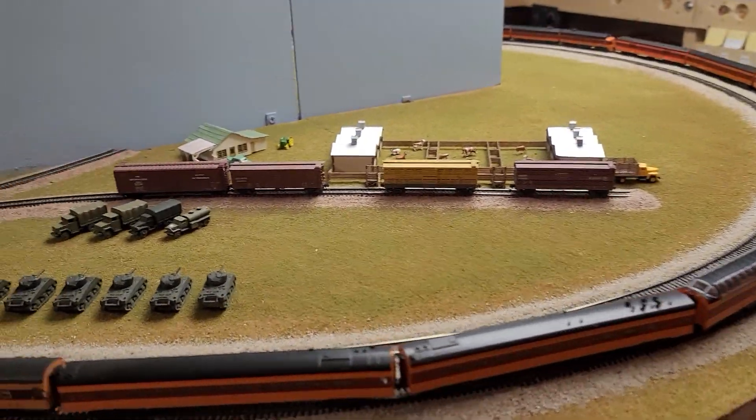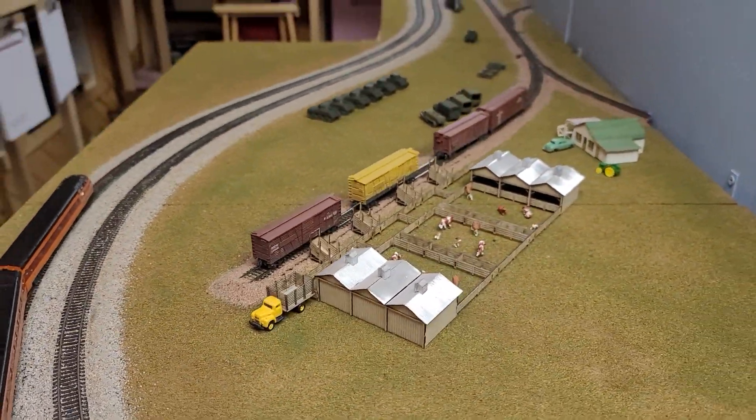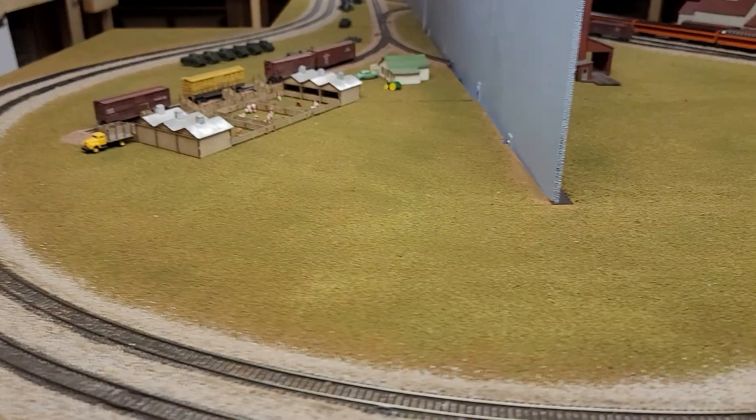The two trains running around are the Olympian Hiawatha and the Morning Hiawatha. This is the Olympian. Cows are populating the stockyard here and there are tanks set out ready to go into the army base.